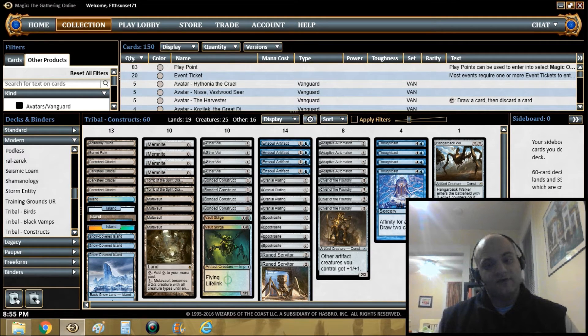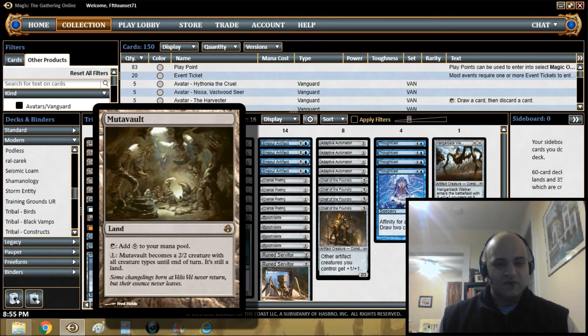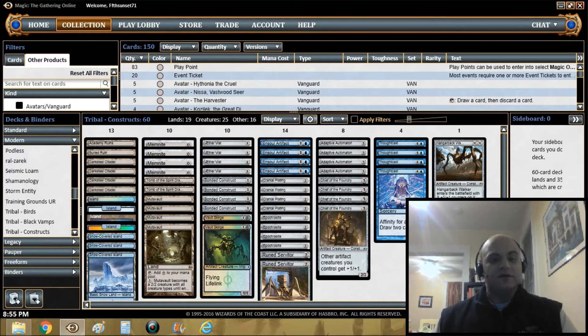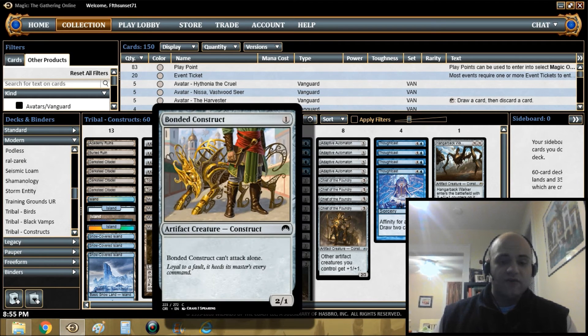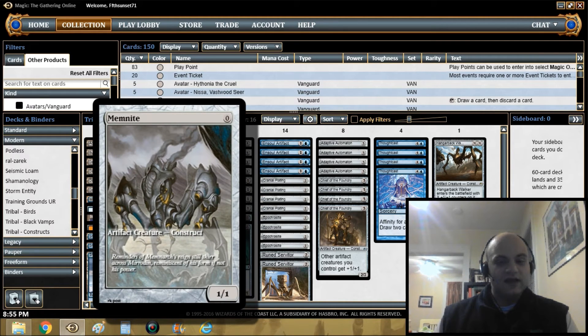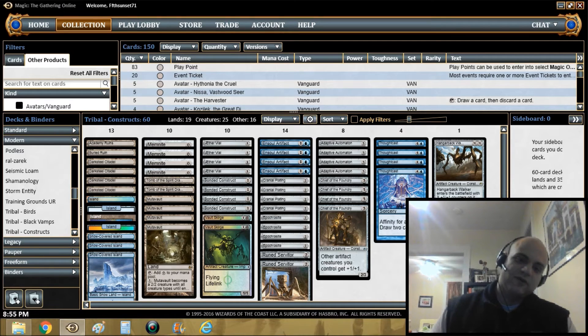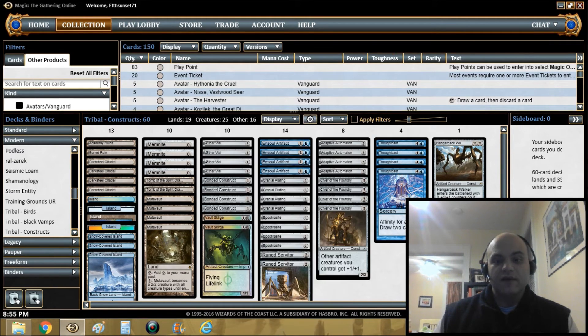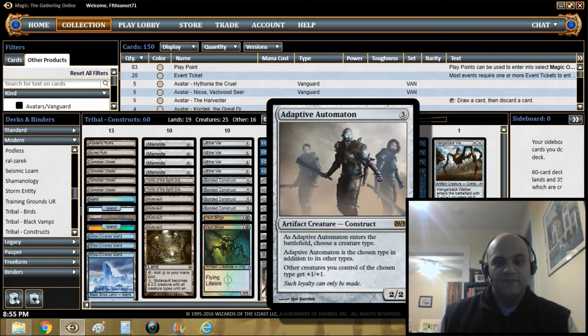Technically this deck has 25 creatures, but with the four Mutavaults and Ensoul Artifact it's really more than that. Memnite, Bonded Construct, and Vault Skirge are all early creatures. Mutavault and Memnite both do a really good job of letting you attack on turn two with Bonded Construct, making it a lot better. Bonded Construct also blocks if you need to, and you can Aether Vial in Memnite at zero — something to remember if you want to get around counterspells. Cranial Plating is just a way to make any one of these dorks into a huge threat, so you can go big or go wide, which makes the deck good.